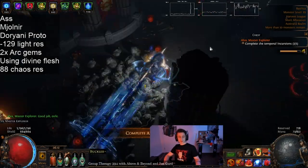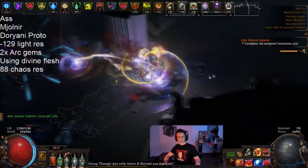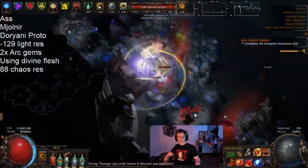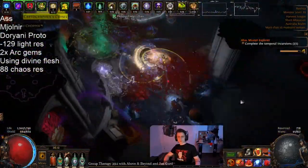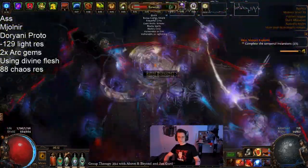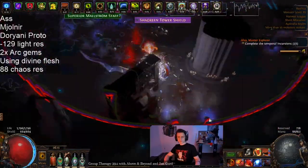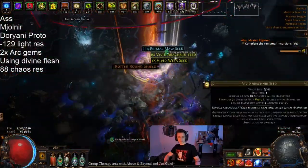Hey guys, it's Mathur here once again with the follow-up video for our probably strongest build for the League. I don't know if you call it build of the League, but by God, was this thing a surprise. The Doriani Prototype chest is actually just really strong with not that many downsides in the end. The character here is the Assassin Mjolnir with two Arcs in both Cast on Crit and on the Mjolnir setup, and it's done all content rather smoothly. It's got really nice DPS and a really good playstyle with the obvious Cyclone Cast on Crit sort of setup.